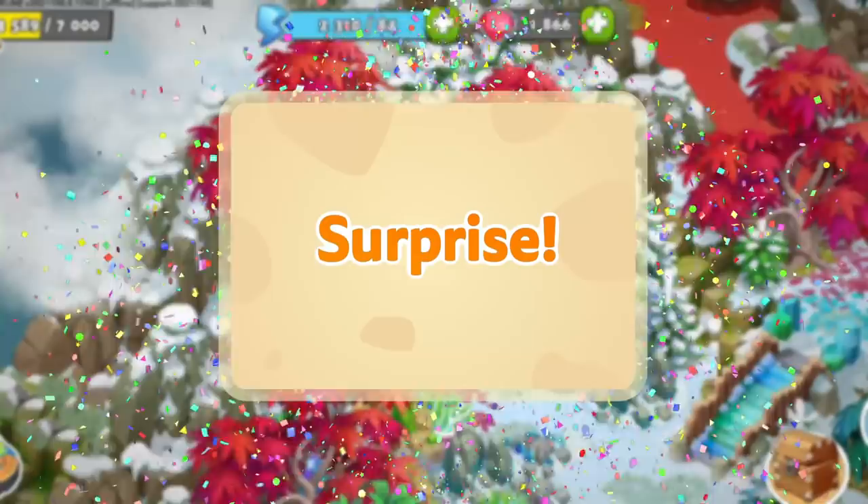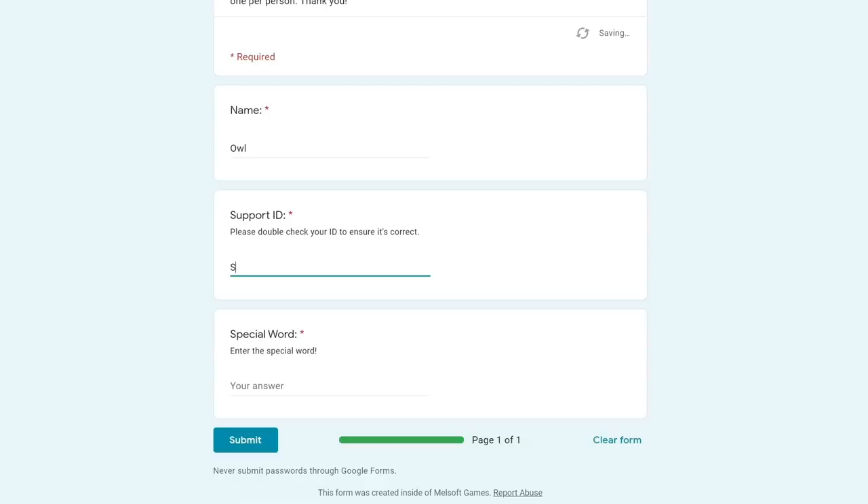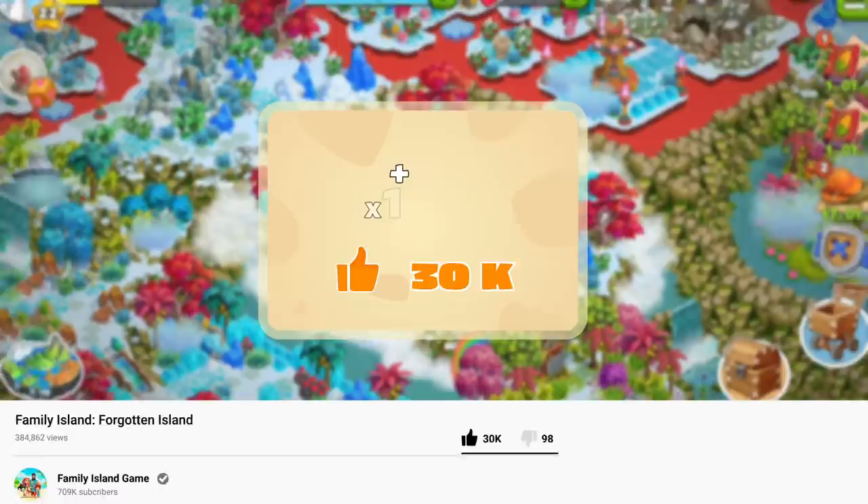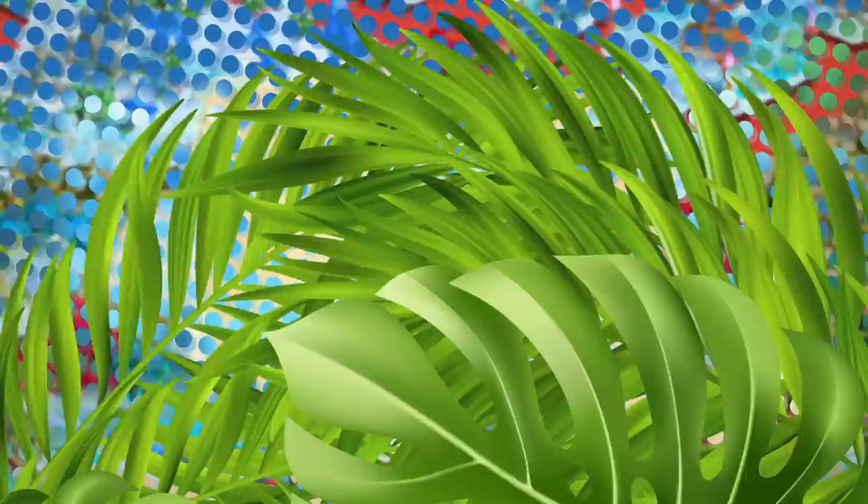Surprise! Since you made it this far into the video, we have a special treat for you. On our pinned comment below, click the Google Form link and enter the word "key" and your support ID. All participants will get 100 energy. Be sure to comment the word "key" below too, so that we can spread the word. And if this video hits 30,000 likes, everyone will also get 100 energy.